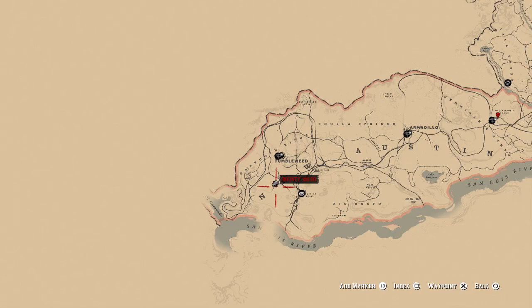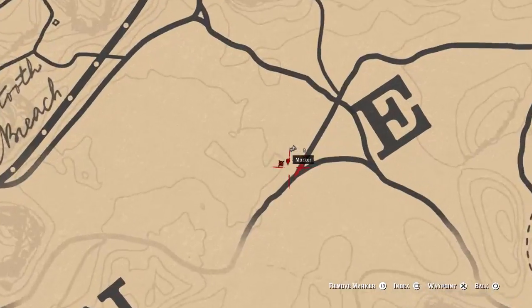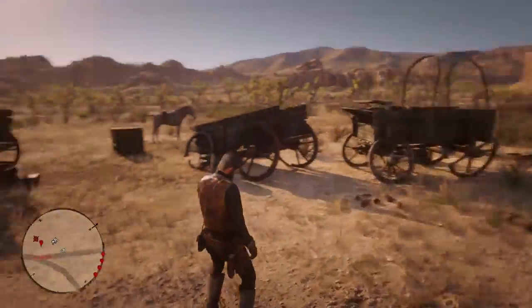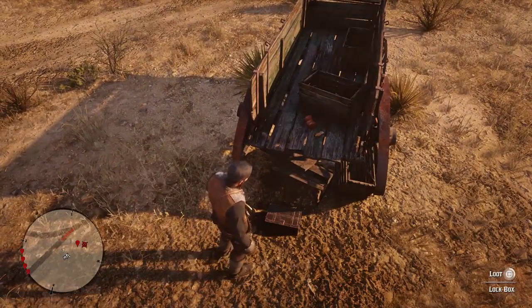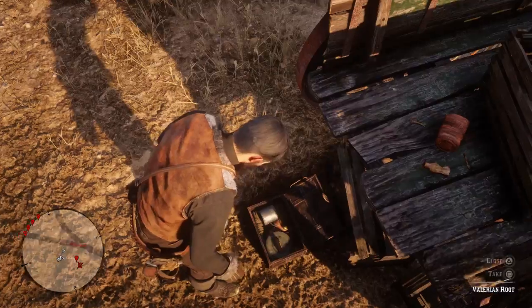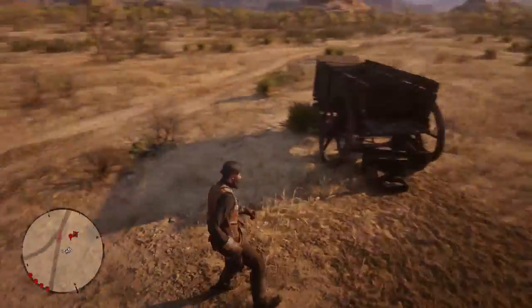The final golden nugget, number six, is based right at the bottom of New Austin, right by the E in the word New. It's actually in the split in the road here, and you cannot miss it. You're going to come up to these four rundown little carriages, and there's a little box here that we're going to open. In here there's only one thing you can take, and it is the golden nugget — we'll go ahead and take that, along with something else in here as well.